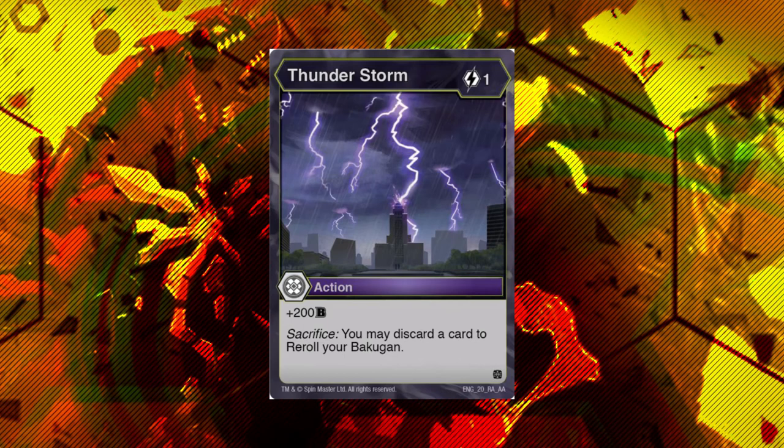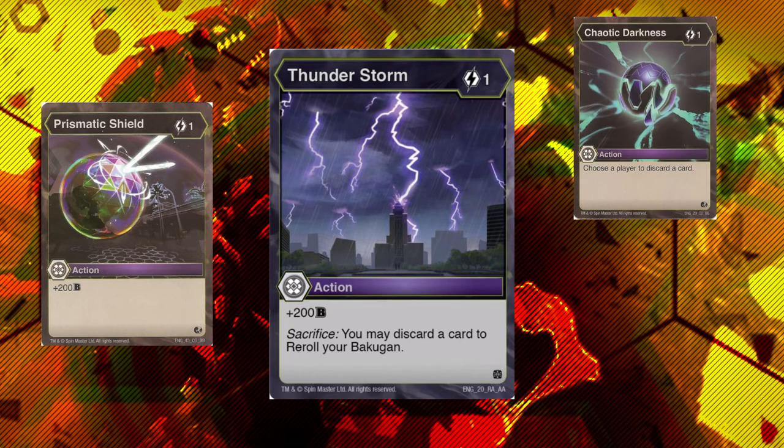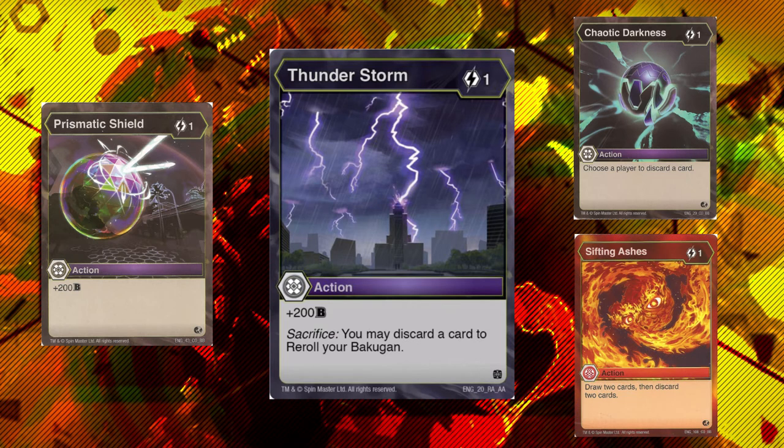Second up, this is the only reroll card in the entire set. This is Thunderstorm — it's one cost, plus 200B, which is just Prismatic Shield I believe it's called — and then has the additional sacrifice effect that you may discard a card to reroll your Bakuron. This gives Darkus a one cost reroll, which is always nice to see. What I really like about this card is that it's a one cost sacrifice. This is one of my biggest complaints about Darkus in set one, and held true in set two — there were no sacrifice effects that you could play on turn one. What you had to work with was Chaotic Darknessing yourself, which kind of sucks, and Sifting Ashes, which isn't the Darkus card.